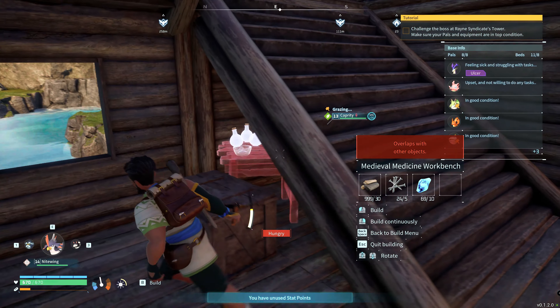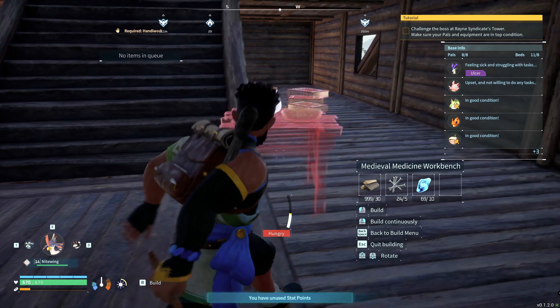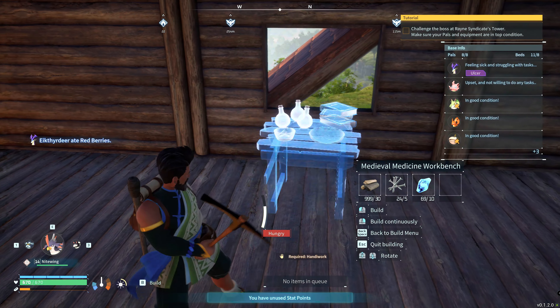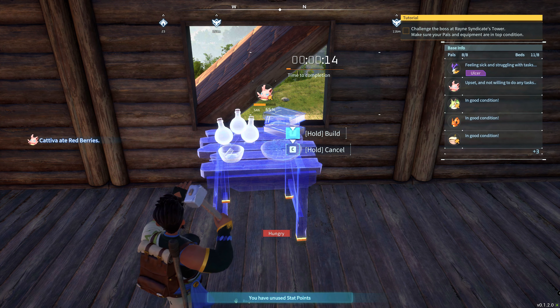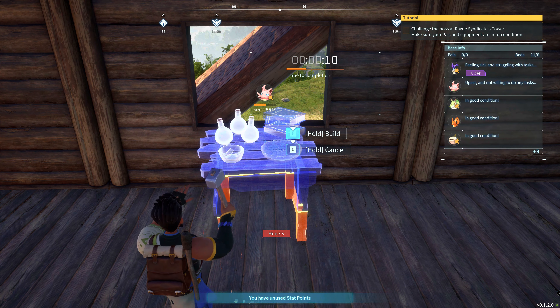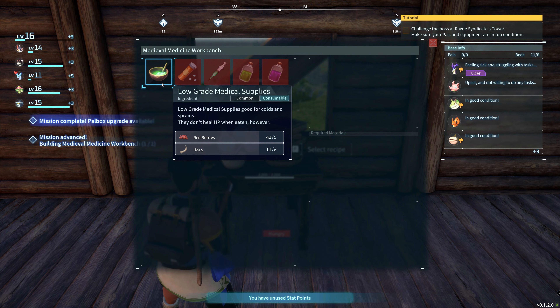I made a medicine workbench and I made more ore. I used ore and everything. This is the medicine workbench — quickly build it. I build it on the floor because it is a small workbench. It looks good. If we build it in 15 seconds — no problem. Here I am hungry. I have made a build complete and here we can add medicine.